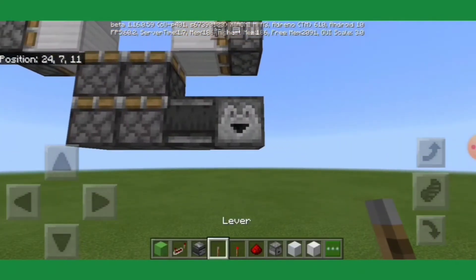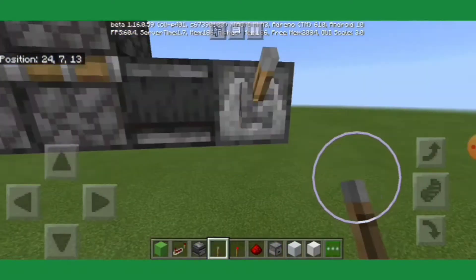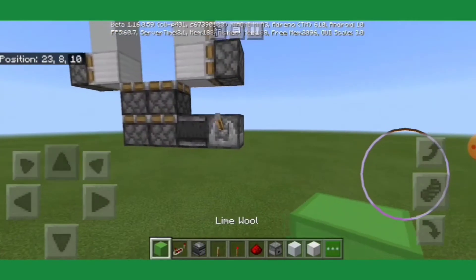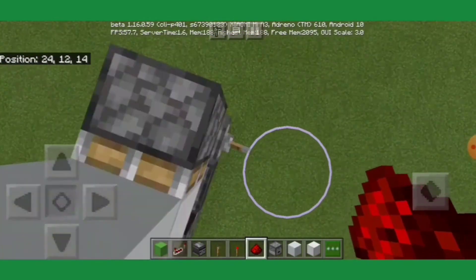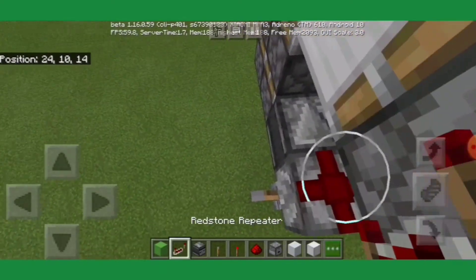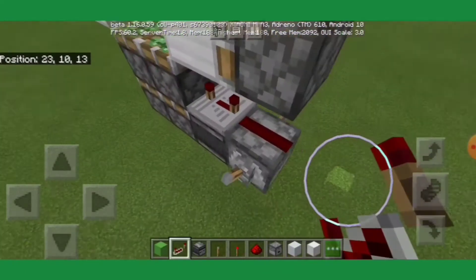You want to crouch and place a lever on it, like so. And again, if you want, another lever on the other side. Now what you want to do is crouch and place some redstone dust on top of that dropper. And then you want a repeater going off of the redstone line on the observer, and click it thrice so it's on 4 tick delay.